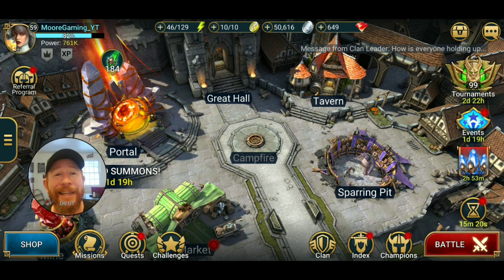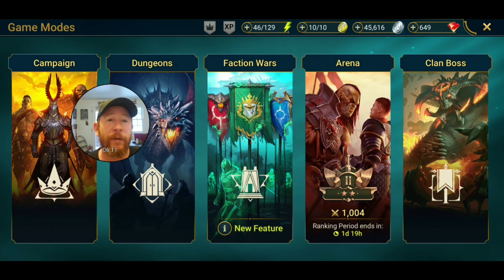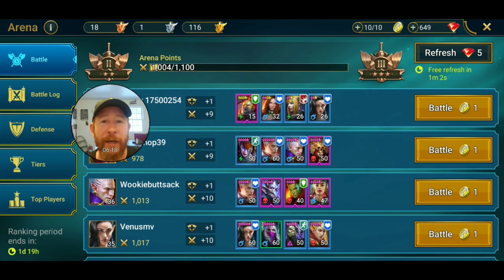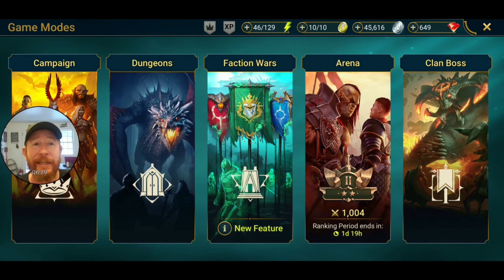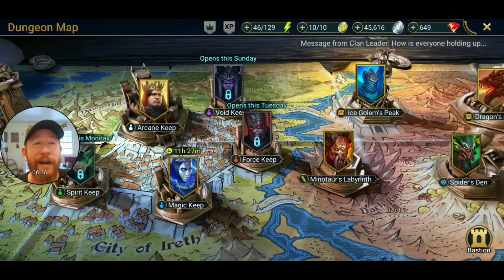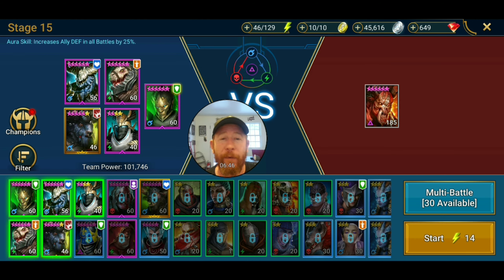Let's get into some gameplay to show you what he can do. Arena is not a great place to showcase right now — this account got recovered and it's currently in Bronze 1 or 2. But you can see Jizzo is on my tanky arena defense — they don't hardly lose. Let's go into Minotaur instead — that's my team going right now. Just for fun, let's put Chevalier in there.